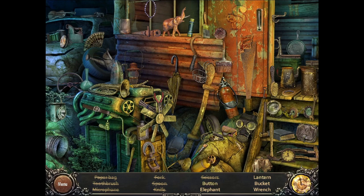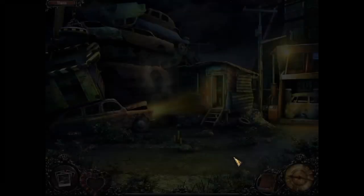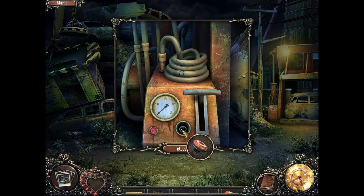Button. Elephant. Lantern. Bucket. Wrench. That's not a wrench? That is too a lantern. Okay, they want that lantern. A bucket. There we go. And a wrench. Button. Nice. And yeah, it's for here. Push the button.